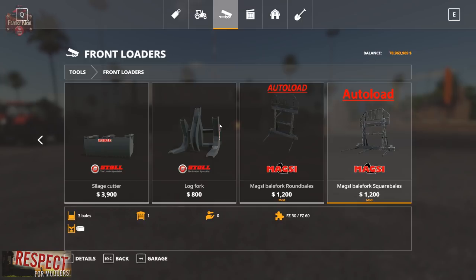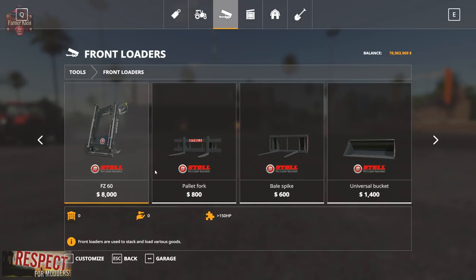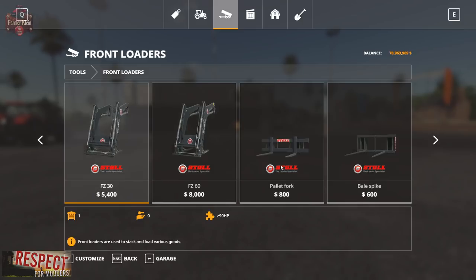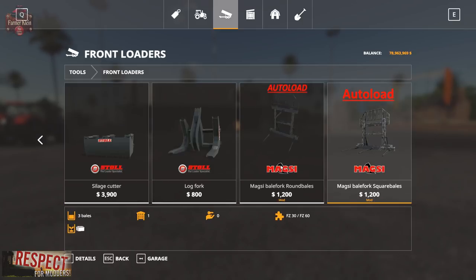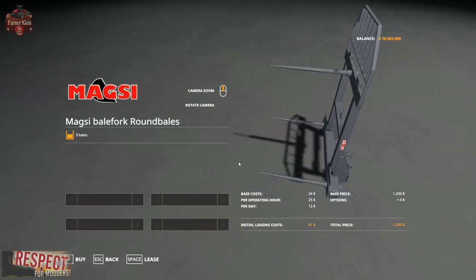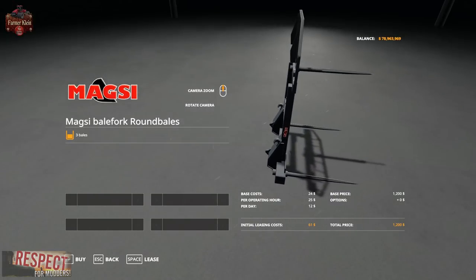Let's take a look at them in the shop. They are $1,200 a piece for round bales or square bales. You'll need to have one for each bale type if you carry different bales. The normal bale spike is $600, so there is a price premium for these. But if you are having a hard time with your bale handling, then these may be the thing for you.